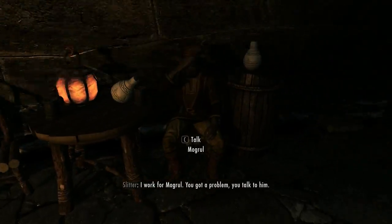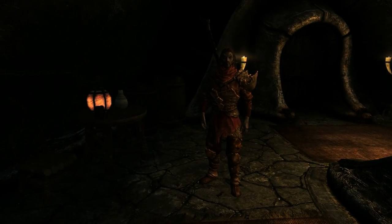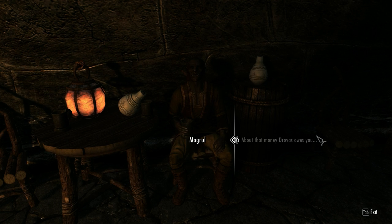Excuse me. 'I work for Muggrel. You got a problem, you talk to him.' That's what I'm doing - you see me talking to him? Don't tell me to do what I'm already doing, it's annoying. 'I'll give you this warning only once - stay out of my way and we'll do just fine.' Not going to do that. And I'm gonna do just fine regardless, because you are a wimp. That's a Breton calling you a wimp.